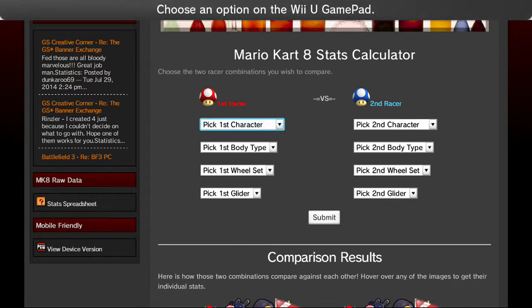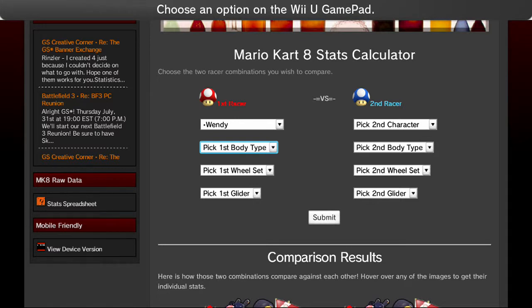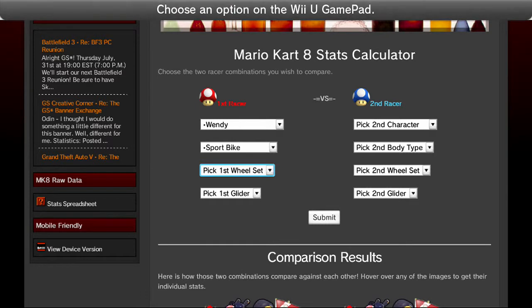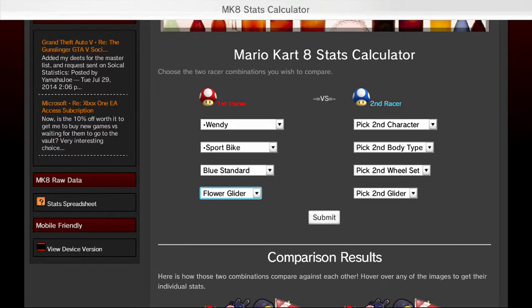Okay, let me just demonstrate this once. Select — let's say Wendy, one of the Koopa Kids, or Koopalings as they're now called. And then for Karts, let's give her a bike — let's give her a sports bike. And then we've got a wheel set — we'll go blue standard. Glider, let's give her a flower glider.